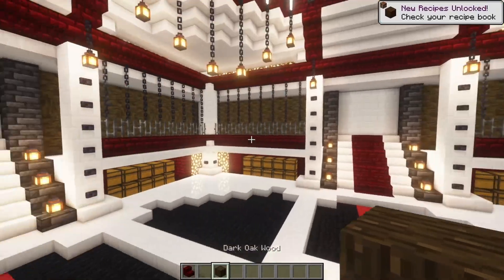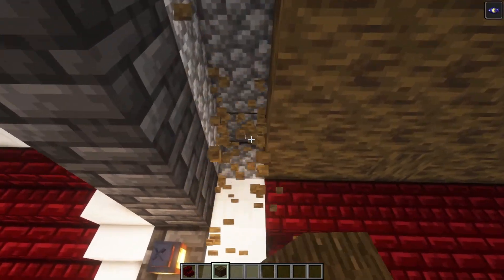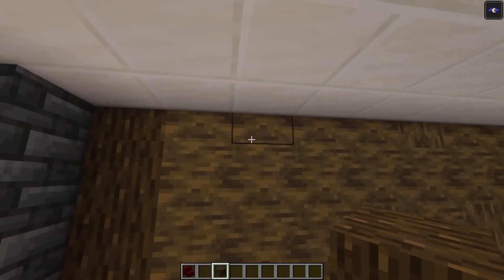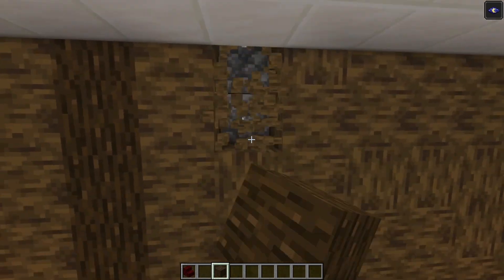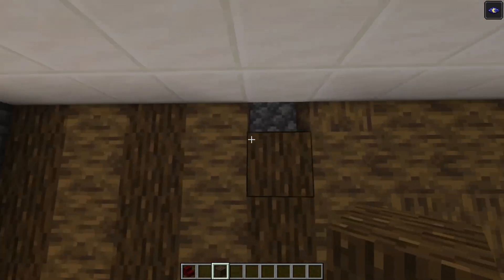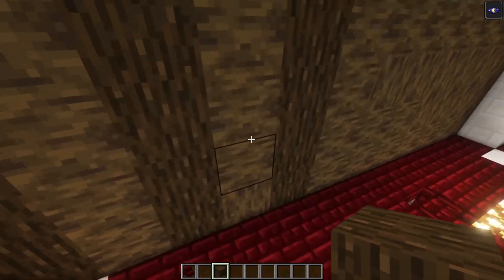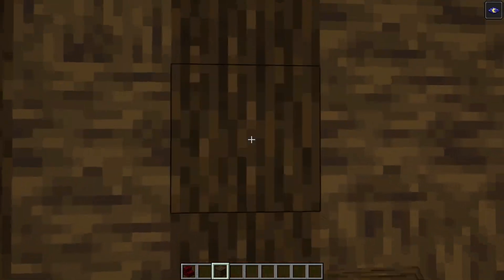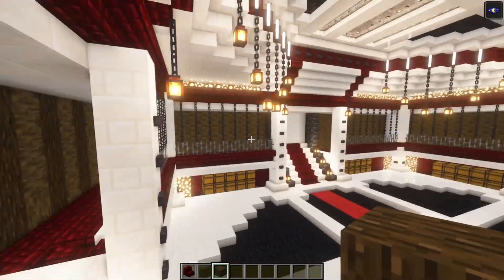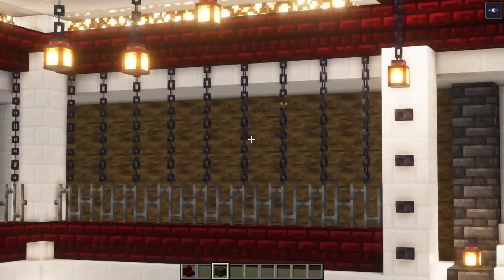Another thing I want to do is add some dark oak wood to this background - I'm going to change some of these blocks with dark oak wood. I'm going to add it in like one row, skip one, and add another. Now if you look at this from a distance it actually looks much better.